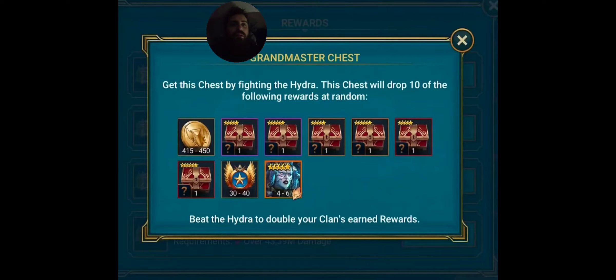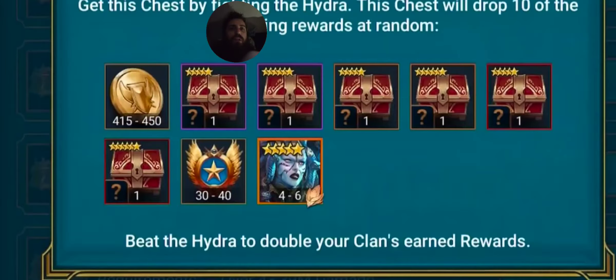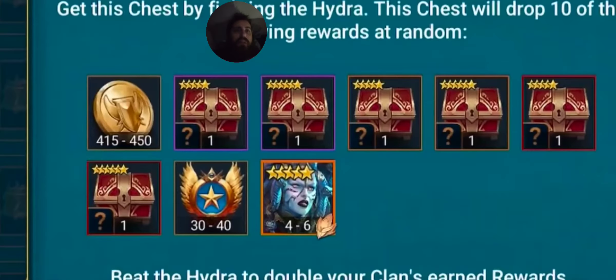You're going to get this gear from the Grandmaster chest from the new Clan Boss. It looks like there's a purple one, a gold one, and a red one that can drop, so it's five stars to six stars. It looks like it drops from the biggest chest in the new Hydra Clan Boss — that's going to be huge.